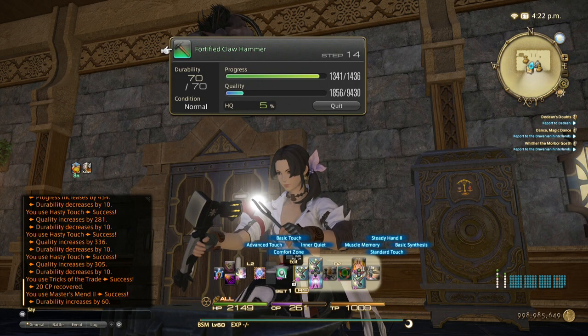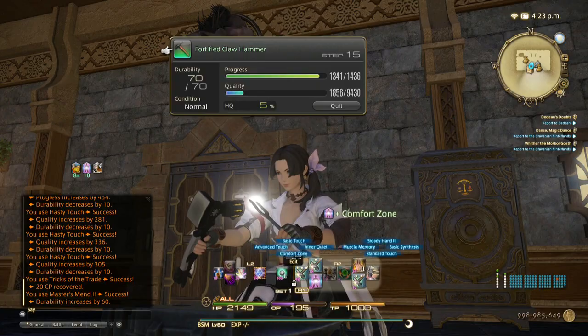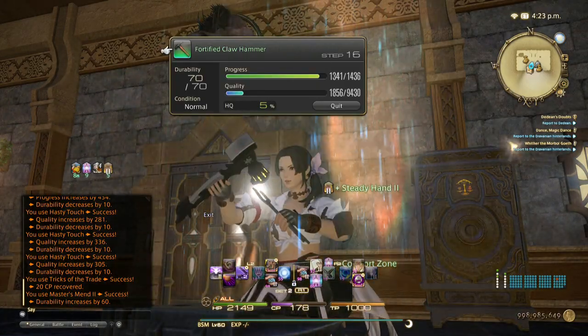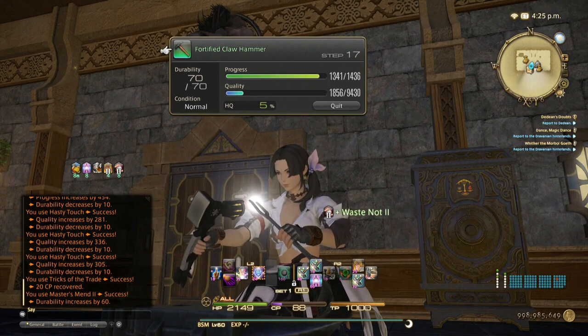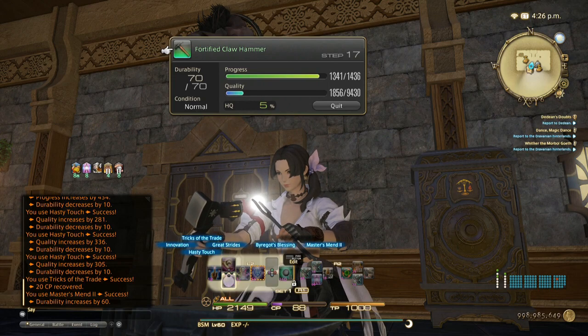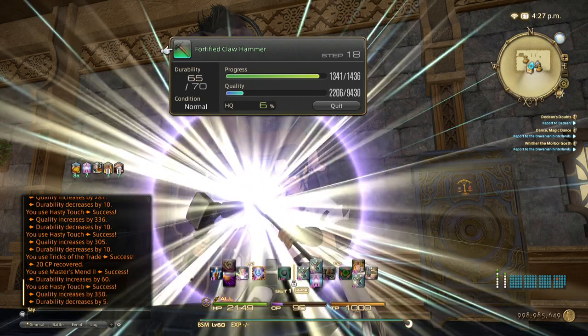Now refresh Comfort Zone and Steady Hand. Waste Not II. With my current CP — since I got the Tricks of the Trade — I can do one Precise Touch if I get it at this point, but for now let's do Hasty Touches.